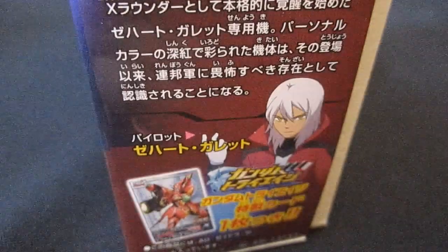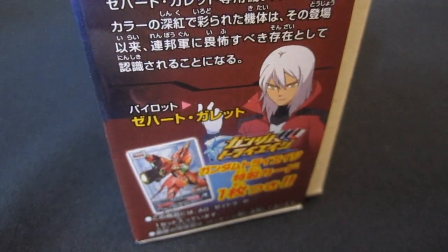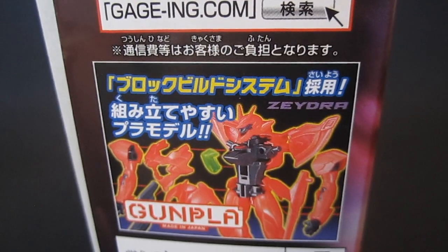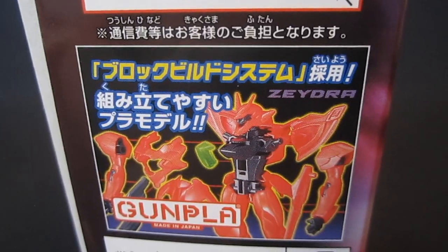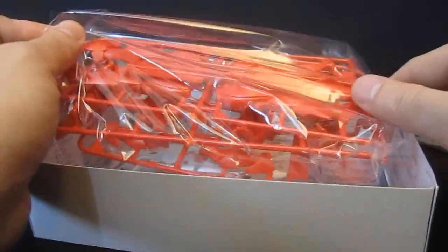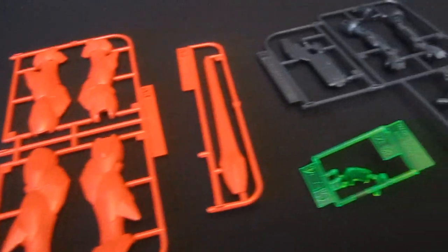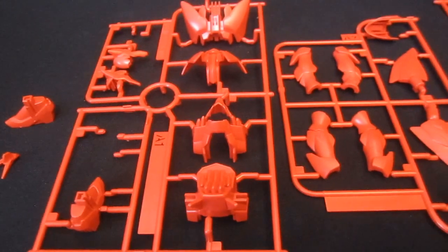You can see all sorts of colors around there. Some information about the pilot, Zayhart Galette, Thierry Arde, and the Tri-Age game — you'll be getting a card inside of course. And after the appeals to go play the game in the supermarket, the thing of interest to me is the block build system, where you can see that it's going to have a black inner frame — that may even extend to the head — red for everything else and a little bit of clear green, but don't expect any nice orange or yellow details. Inside the box you're getting the Tri-Age card, gauging chip clear green, and a black plate, and then the runner bag along with the instruction manual built into the bottom of the box. Here are all the plates laid out: A1, 2, 3, 4, along with the B and the clear green. I was missing a few parts, so crack your boxes open earlier and check them before you buy.